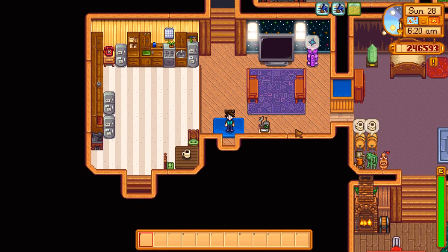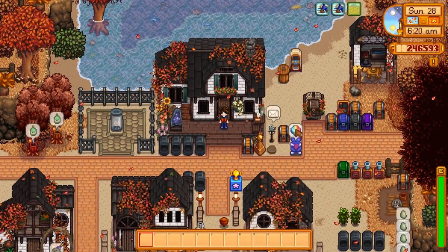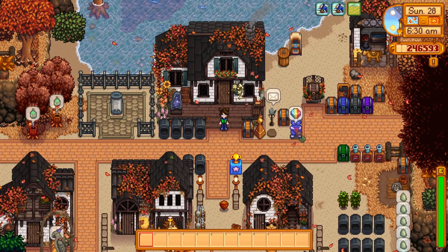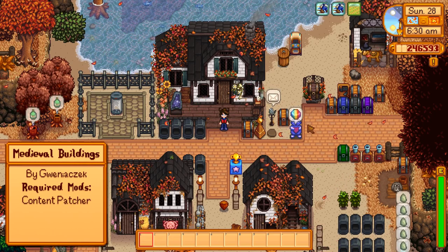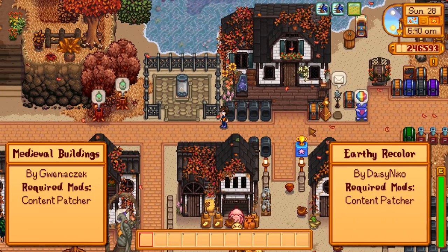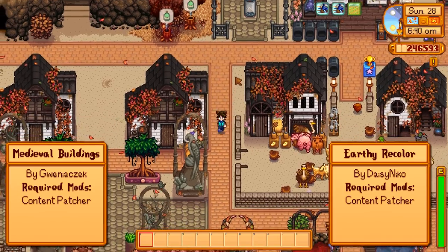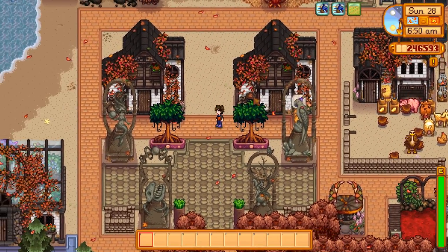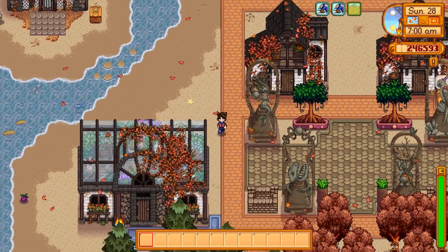The first thing we're going to go over are the aesthetic mods because they're pretty obvious. The combination of two mods I used to get this look is Medieval Buildings by GwenniakZek and Daisy Nuko's Earthy Recolor by Daisy Nuko. This changes the color of the ground to be more middle-toned and brown, and that pairs nicely with the medieval buildings because they are very earthy and brown themselves.